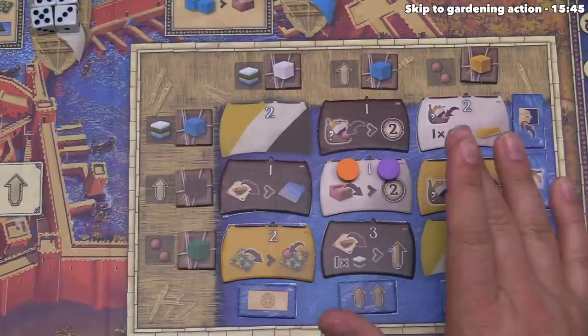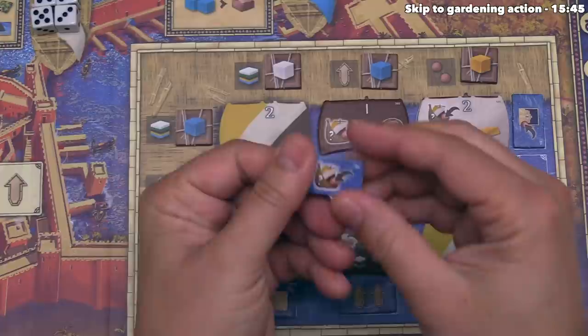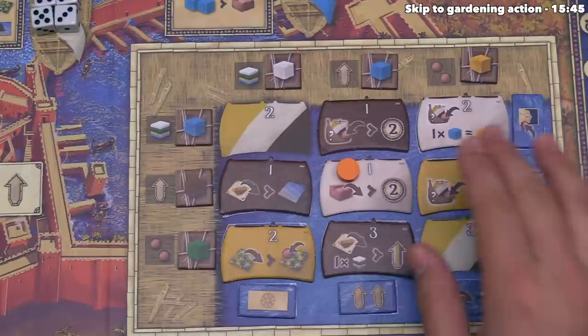I say 'directly' because of the harbormaster tiles around the outside. As soon as a player has claim markers on a full column or row, they take the tile and can either keep it for three victory points at the end or discard it for a one-time bonus action. So there is a benefit to getting in first to complete a row or column before opponents to gain these lucrative harbormaster tiles.